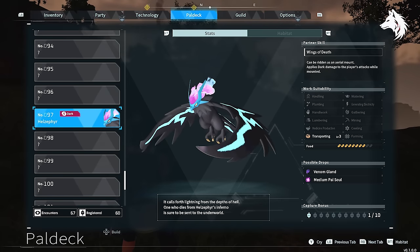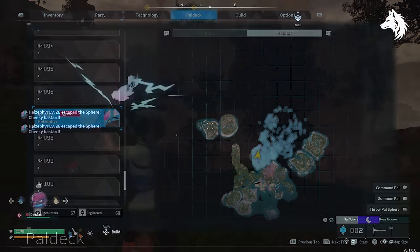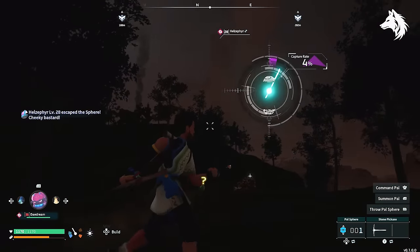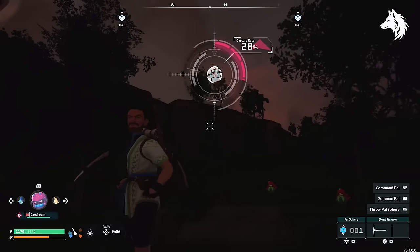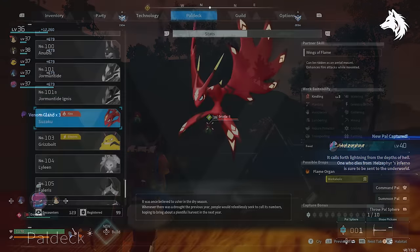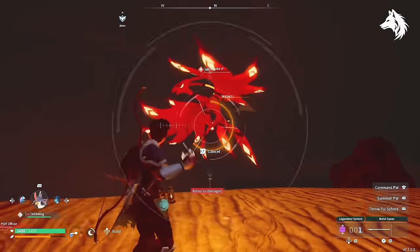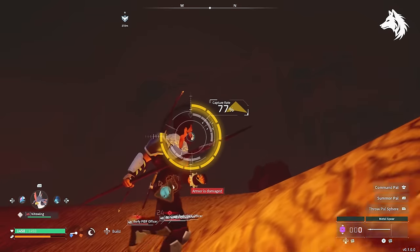Hellzephyr is found in the surrounding areas of the second tower, and you will have to wait until night time in order to catch it. Suzaku is one of the stronger regular pals in game, but it's only found in the desert and it's tough to catch early. That doesn't make too much difference because the mount's saddle doesn't unlock until later in the game anyway.